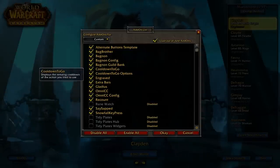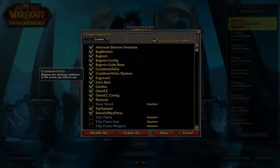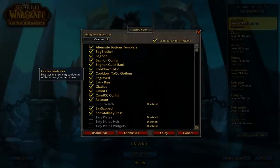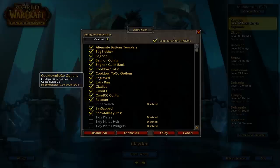Bag nine of course combines all my bags into one. Cooldown to go — basically whenever you're trying to use a move and it's on cooldown, that move will pop up in the center of the screen and show how much time is left on the cooldown. I find that useful whenever I'm spamming a move that is on cooldown — it warns me that I can't use it and how long I have until I'm able to use it again.